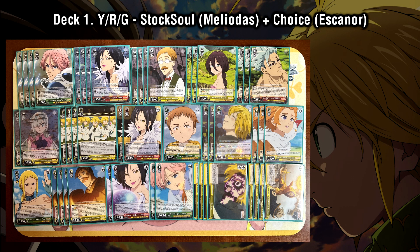For the first deck we're going to be looking at, this is probably one of the decks on most people's radar — the sort of best build that a lot of people are looking forward to playing — and that is the Stock Soul with Choice Escanor build.